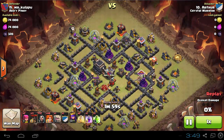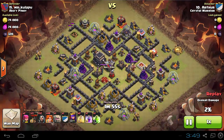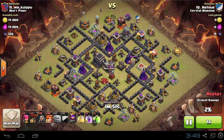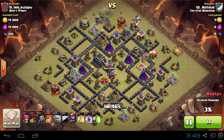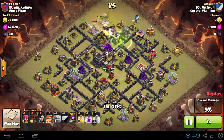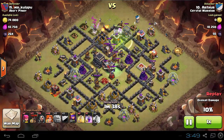One balloon is dropped on the torch tower and takes it out very easily so it won't be a bother in the future. Two golems are dropped — as you can see, this guy put a tesla for trolling but it's not a very good location. This wasn't a cleanup attack, it was the first attack on this base, so that's pretty awesome.